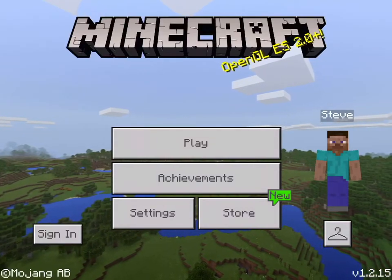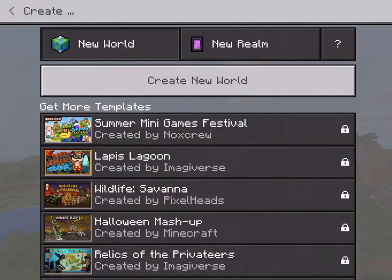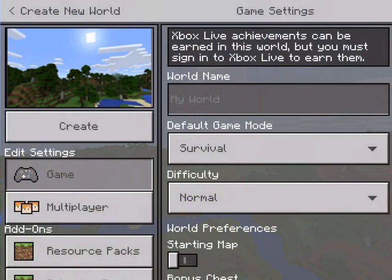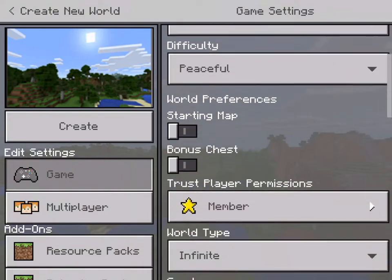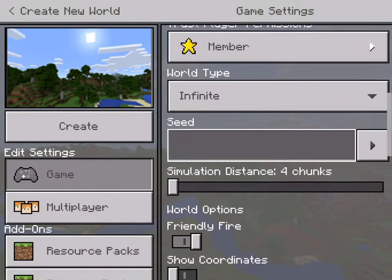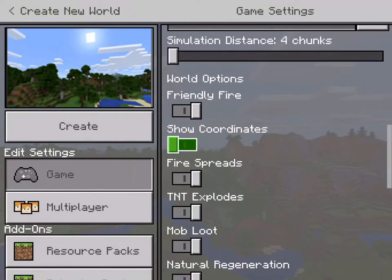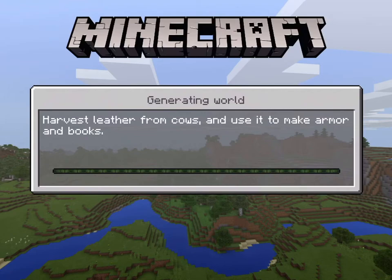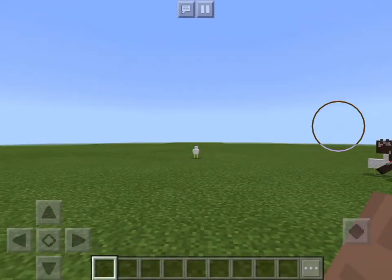I'm going to show you how to build an ender portal. So let me get a flat world. What the — oh, create new world. Flat. Where is — oh, there, okay, create. And guys, I am going to show you how to build an end portal the correct way.